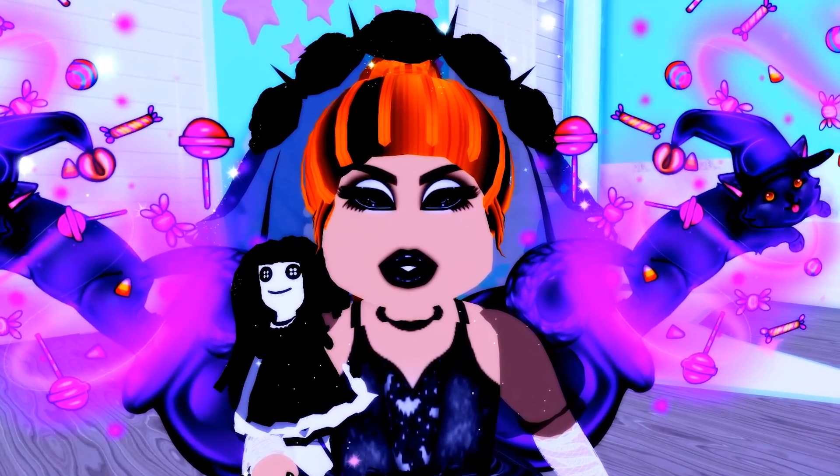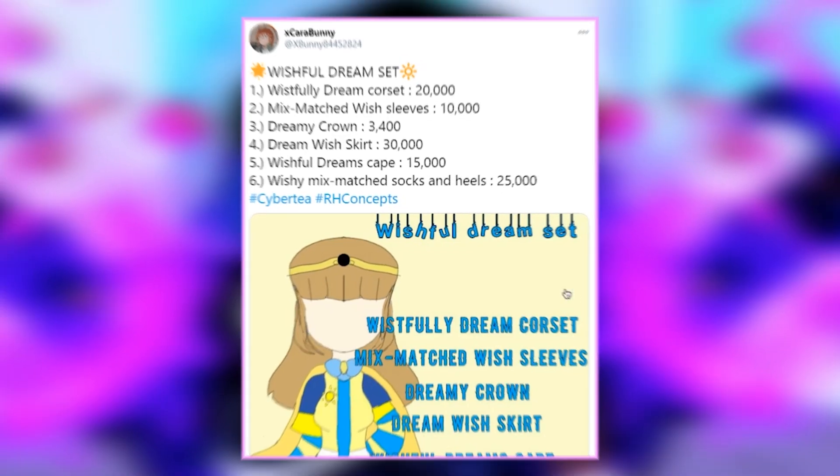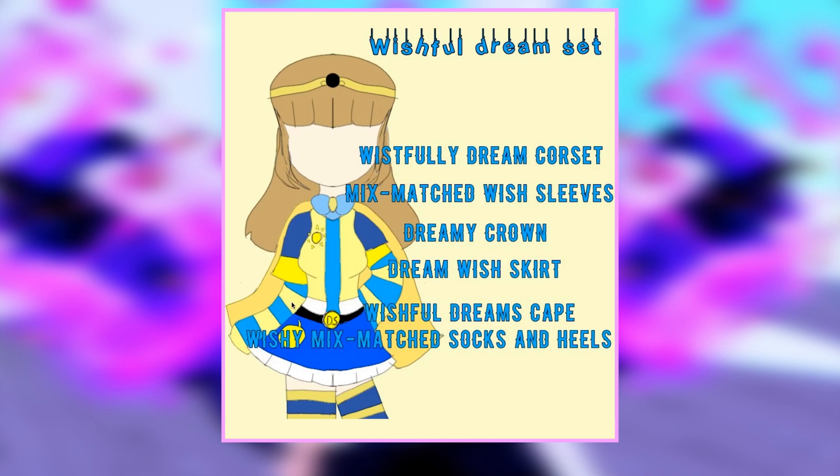And lastly for today's video, we have the Wishful Dream set. It includes the Wistfully Dream corset, Mixed Match Wish Leaves, Dreamy Crown, Dream Wish Scare, Wishful Dreams Cape, and Wishy Mixed Match Socks and Heels. It's all multicoloured and beautiful — I love that it's got yellow and blue colours mixed in. I really love that you included socks; I don't see many people including colour-matched socks, and I think that's so cute. This is one of the most beautiful sets I have ever seen.